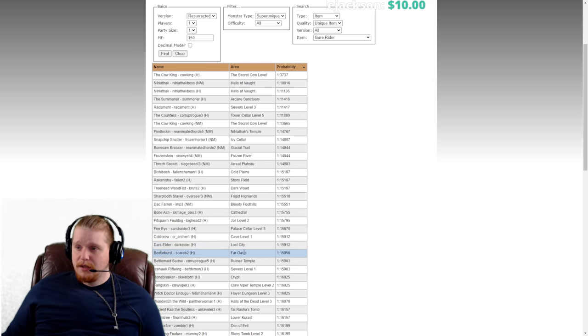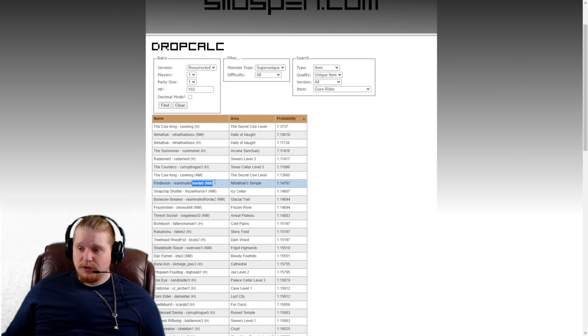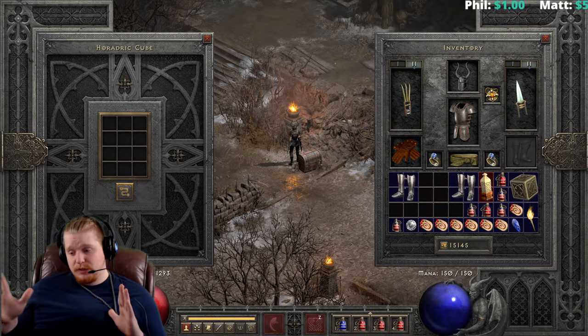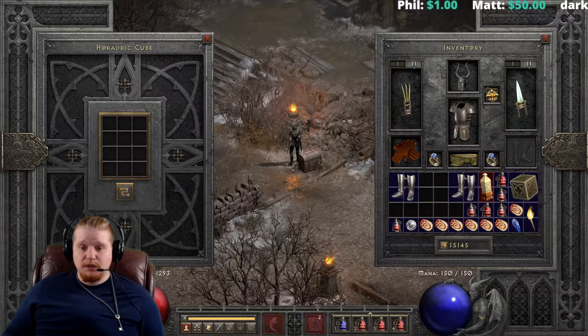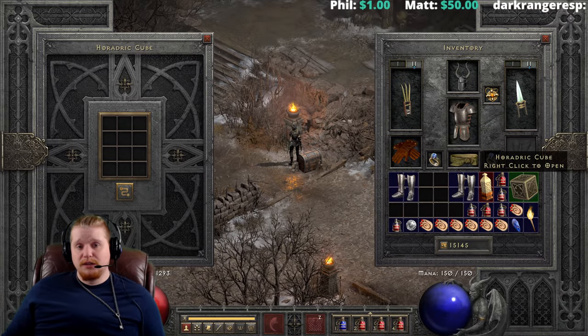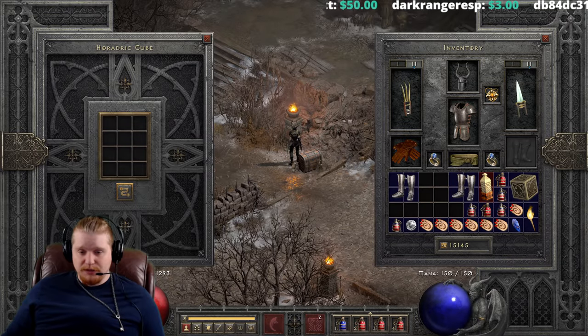All in all, you could probably get these fairly easily in Nightmare difficulty, which is probably where you'd want them anyway since you can equip them at level 47. Usually by around level 30–40 you're moving into Nightmare, and by around level 55–65 you're moving on to Hell difficulty.